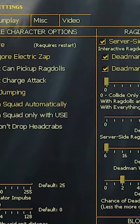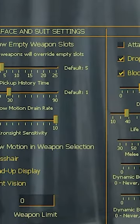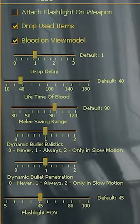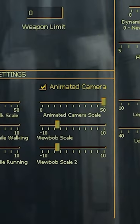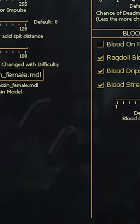The mod does have a config menu. Choose between three quick options: Half-Life 2 default, realism, and overcharged. Or you can use them as a base and set your own.